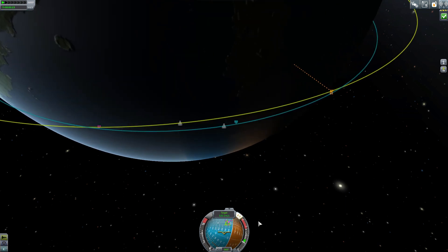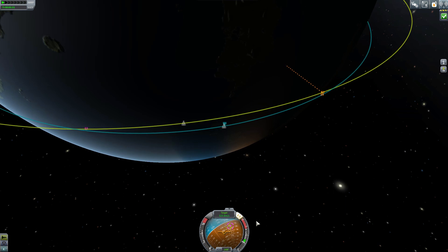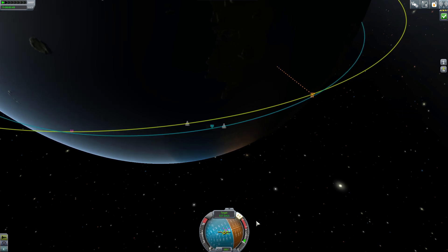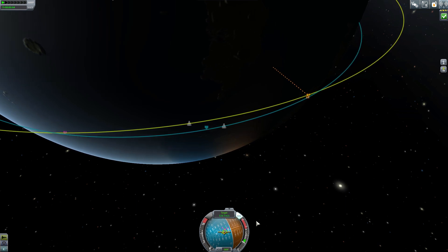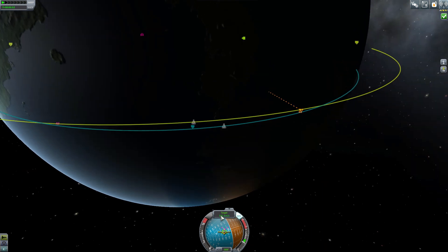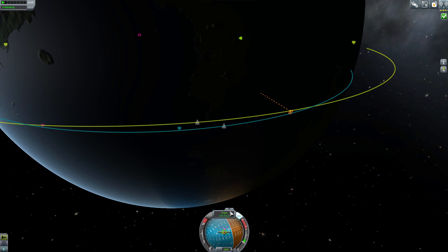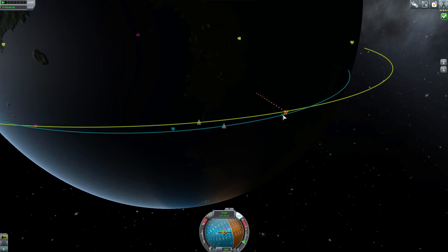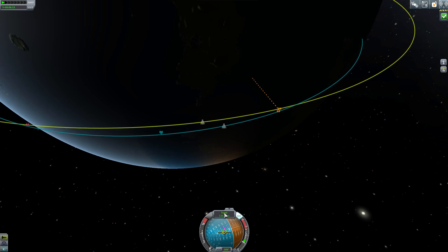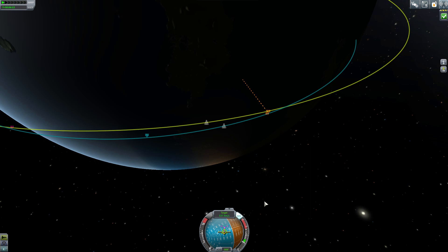Now we need to go over a little bit of the target reticles. The prograde marker is there, and this is the retrograde marker. You'll see this little pink line — that is the target going towards you, and that other pink line is the target going away from you. Right now, the target speed is at 532.6 m/s. We want to match our target speed, so I'm going to wait until we're getting to the same point as him and then match his speed — get the relative speed to 0.